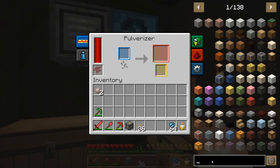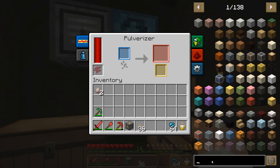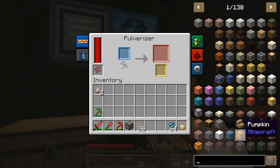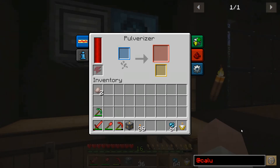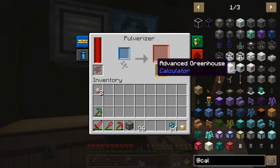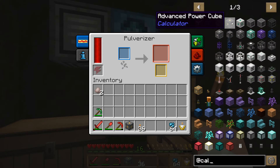I wonder if Calculator has a Pulverizer too — or a crusher. There's a crusher, an industrial one going. I wonder what Calculator mod's machine is for ore doubling. Calculator — all kinds of cool stuff here. We're definitely going to get into this mod.